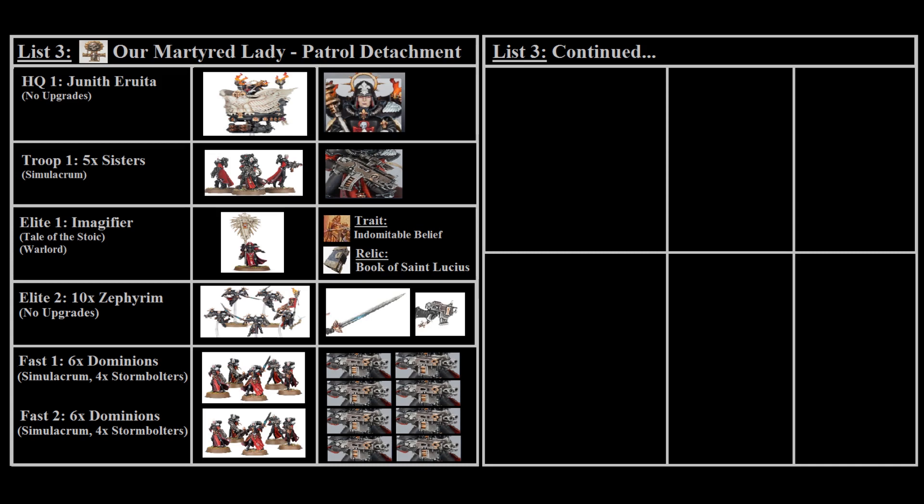For fast attack we'll take two squads of six Dominions, each with a Simulacrum and four Storm Bolters, since up to four Dominions can take special weapons. Unfortunately the Zephyrim Superior can no longer take a Storm Bolter. The reason we're giving Dominions Storm Bolters is so they can use the stratagem Blessed Bolts, which brings Storm Bolter shooting up to nearly a heavy bolter profile for significantly less points. I did try to make this a Sacred Rose list but it didn't feel right, so I went back to Order of Our Martyred Lady — which does highlight some limitations of the other available orders.